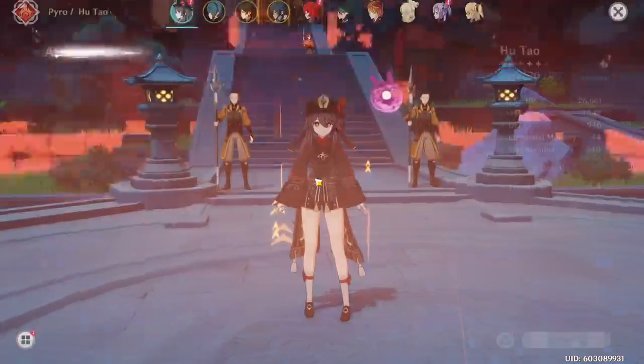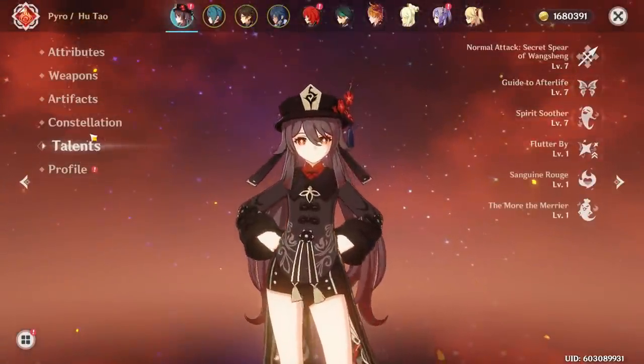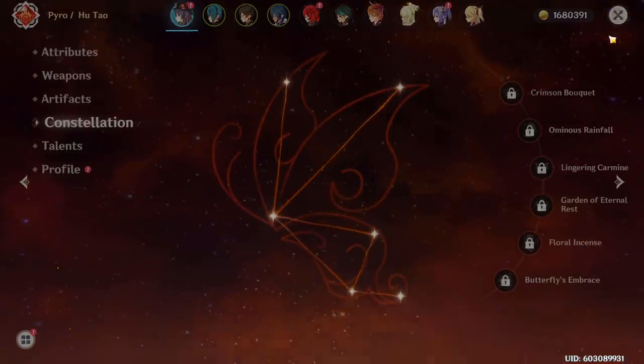Now we're going to do a DPS showcase so you can see my Hu Tao in action. My attributes: 75% crit rate, 233% crit damage, talents at level 7, constellation 0. Let's get right into it.